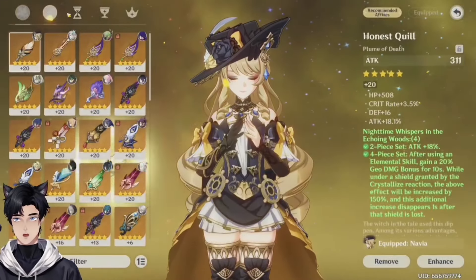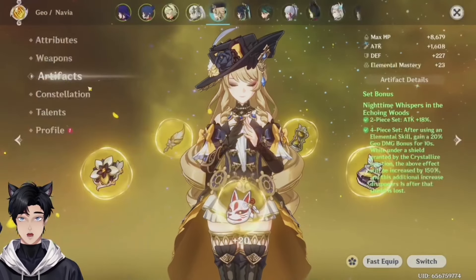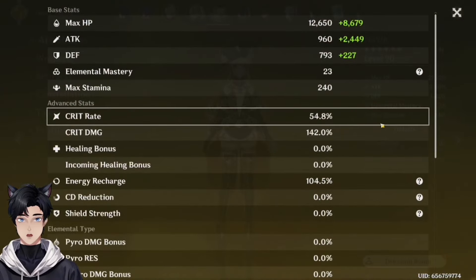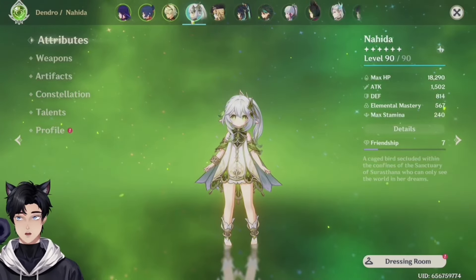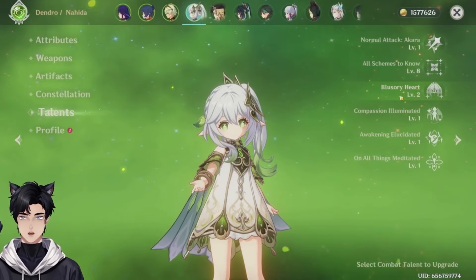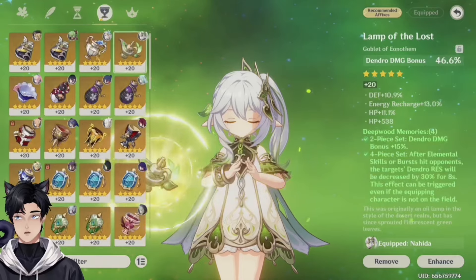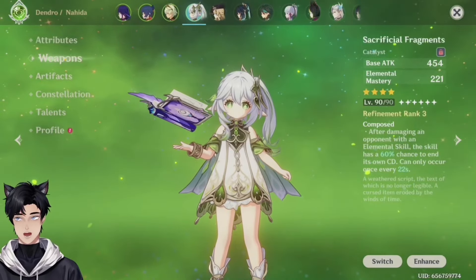Nighttime Whispers — nice, I feel like this is gonna be attack. Why do you have so much attack on her? Wolf's Gravestone — nice. Your Navia actually looks really good, you just gotta level up her talents. You do not like talents, my friend. Nahida — 1-8-2. I'm not mad at this, it's fine. Four piece Deepwood Memories — please. Okay, you're using Nahida critting. Critting Nahida isn't all that bad. You have 31% crit rate — that's fine, I'm not gonna hound you on this one.